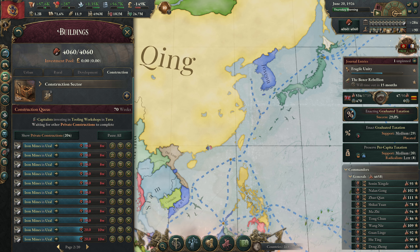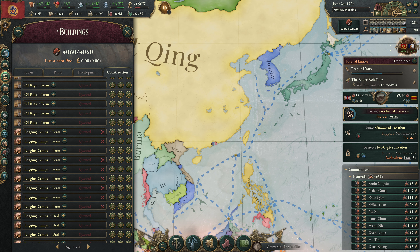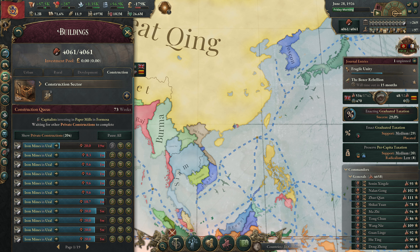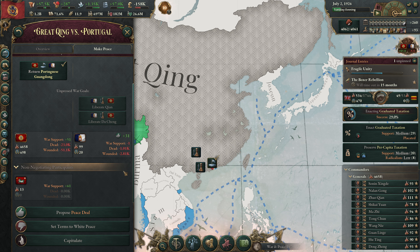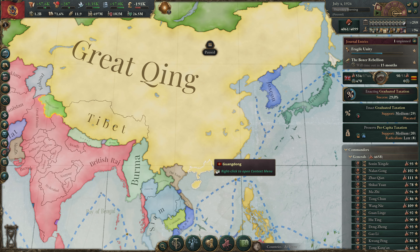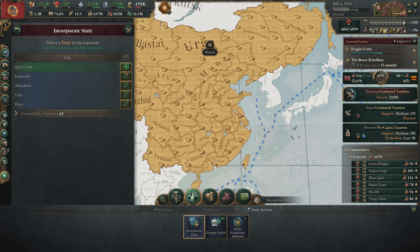These iron mines are going to finish up relatively soon. We've got a lot of additional things here, for sure. But that's okay. All of that will finish up... How long do we have in our construction queue? 72 weeks? 73 weeks? Sure. Portugal is about to go negative in their war support - actually, Portugal would accept this. Do it. Beautiful. So, that's out of here. And this state should already be cored - we shouldn't need to incorporate this state here. But apparently, we need to incorporate that state. We'll do that.